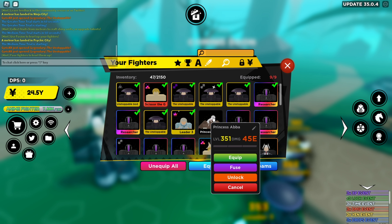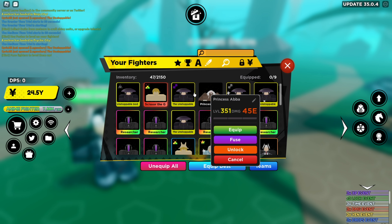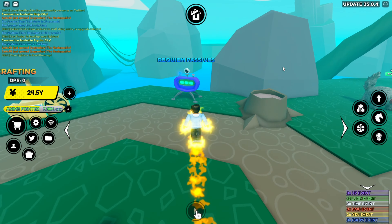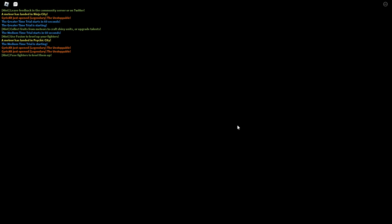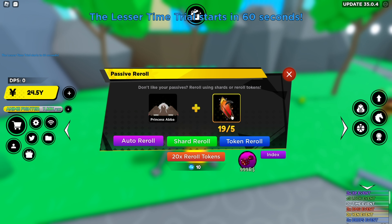My first secret — 45e! Third strongest, except I have three more incubating, but still pretty nice. I'm gonna roll all my trait rolls on her, starting with Hero University — hope to get something good. I'm gonna use the shards. I think I'm just going to keep trying to get more Princess Abbas rather than more Rob Overdrives. Let's hope for something good — maybe a Time Lord would be amazing.